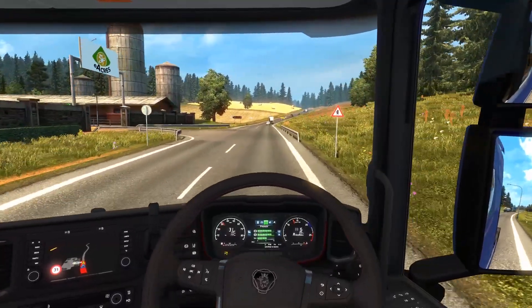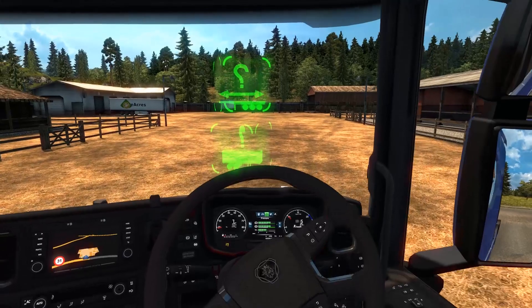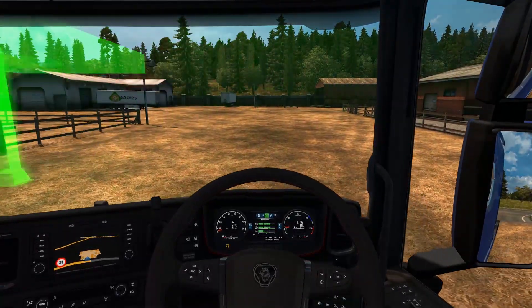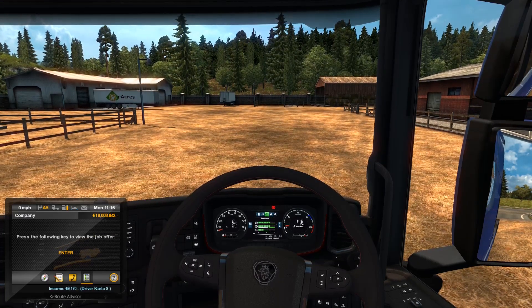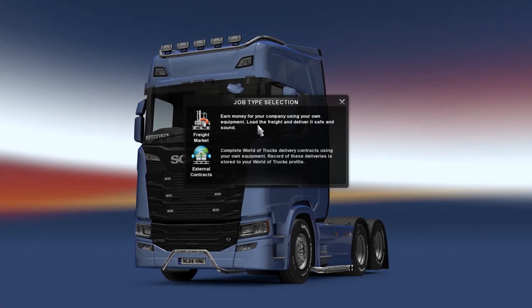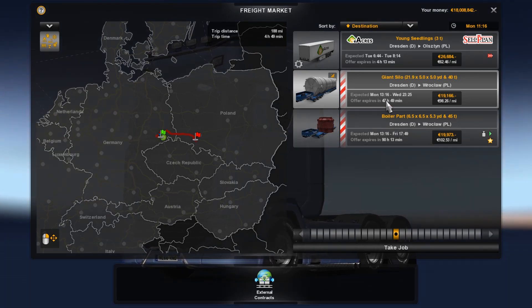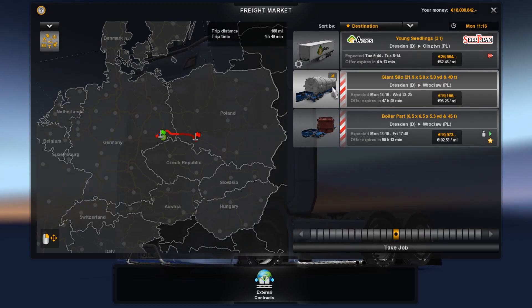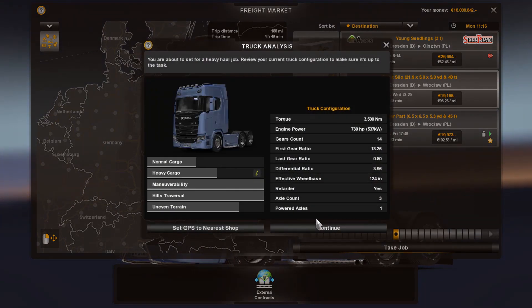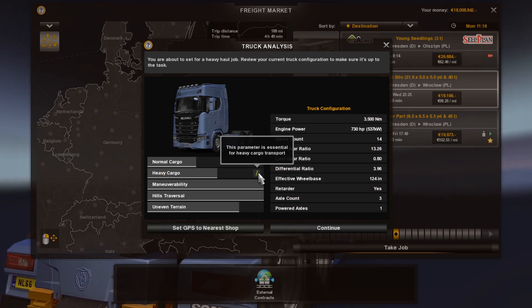We're about to take a special transport job, which is a DLC I've been really looking forward to, and we're going to hope that our Scania is up to the task. I am using the real automatic gearbox as well. Let's look at the freight market - giant silo or boiler part. I think we're going to go for the giant silo, 40 tons from Dresden to Rocklaw on this big massive trailer. I hope our truck is going to be up to the task.